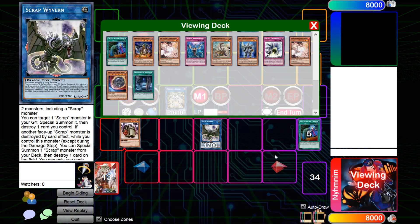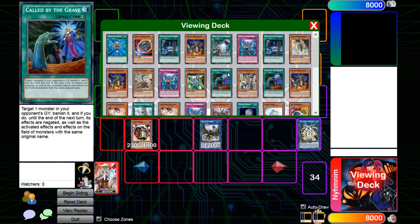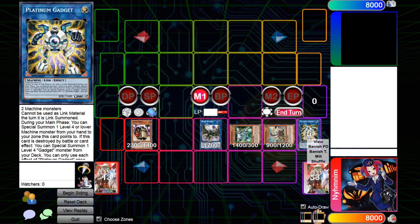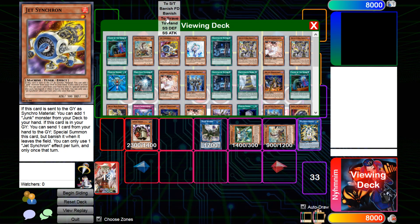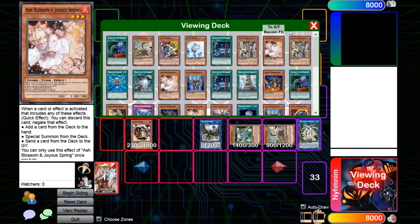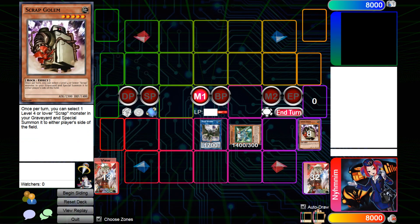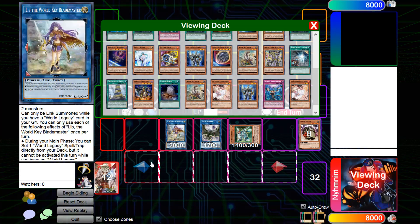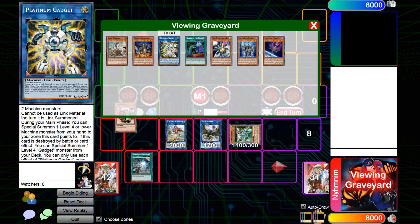I'll show the Wyvern play out because maybe people didn't catch the other video. Your opponent tries to negate - tough, Fridge from the deck, pop this, and then you get your Cyber Gadget. You're going to Golem back the Scrap Recycler and activate the Recycler effect. This time you're going to dump Nightmare. So this is still looking pretty similar. We're going to go Golem and Recycler into Lib - Lib is just a really good card.